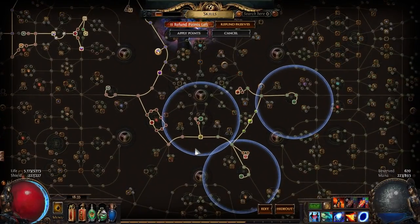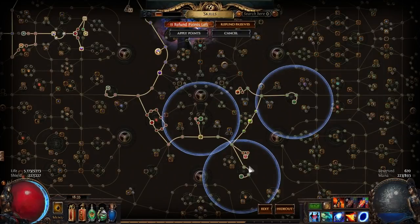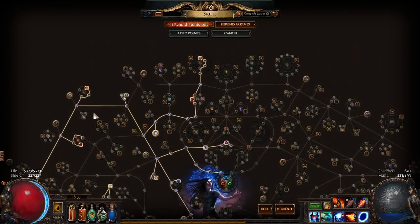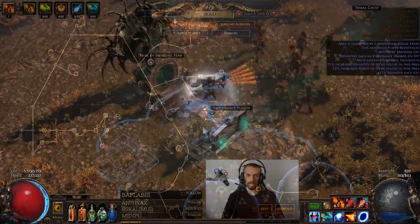For the rest of the passive skill tree: I'm using Sudden Ignition, 2 Pitch Darkness jewels, then life nodes, damage nodes, burning damage, and also Elemental Overload and Elemental Equilibrium. That's about all.